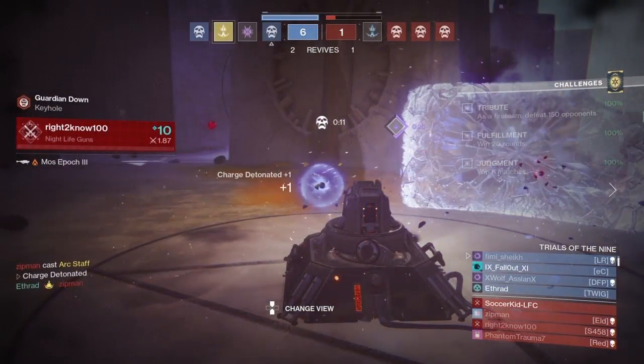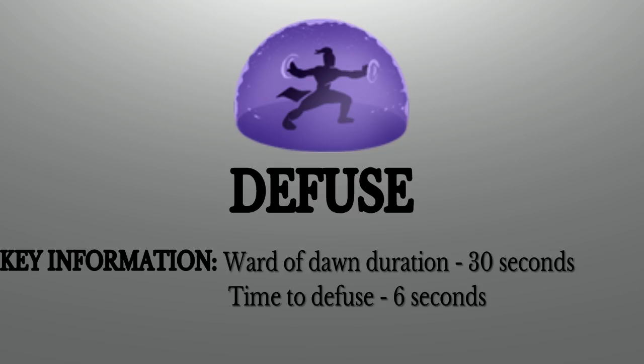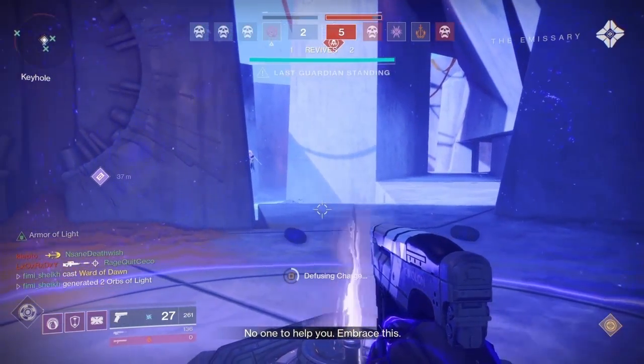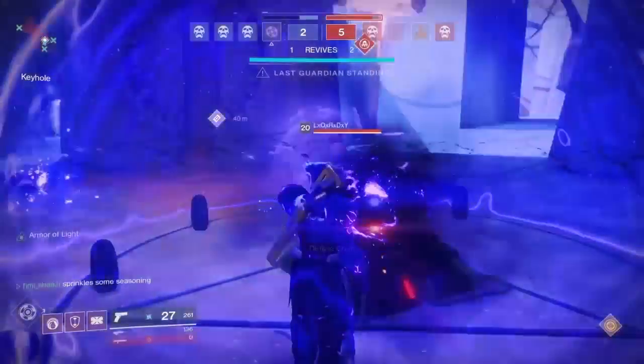Diffuse — key information: the bubble lasts 30 seconds and the time to diffuse is six seconds. In this example they planted the bomb, I come in, pop my bubble, and simply start diffusing. A key thing to note is that taking damage does not interrupt diffusal.